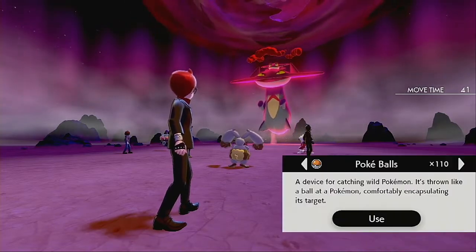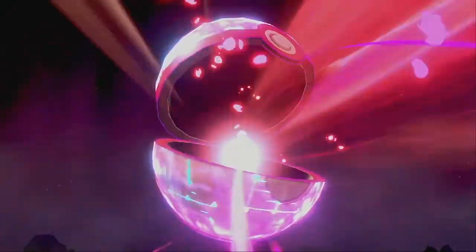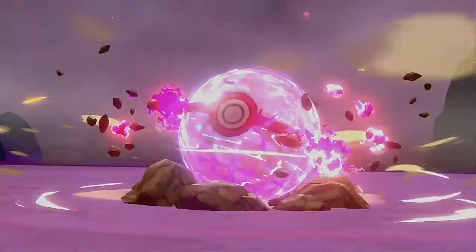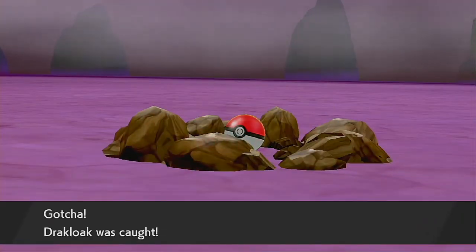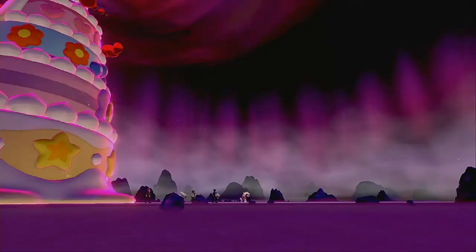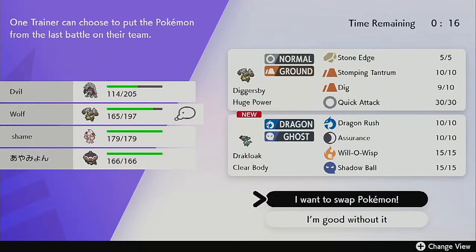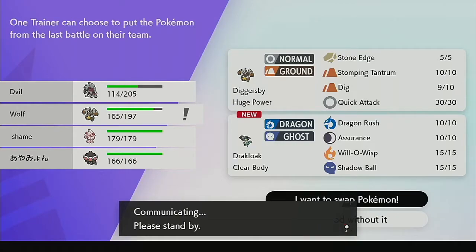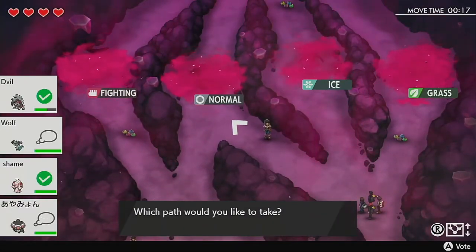He has a ghost move which can bypass Dig. We might be stuck with Diggersby at this route — I was hoping to go for the electric route so I'd have an electric type, but we could get Landorus at the end which would have made me completely useless. I just hate relying on Stone Edge because it's got that high chance of missing. Dragon Rush, Assurance, Will-O-Wisp, and Shadow Ball — not bad. We could burn the target to reduce their damage.